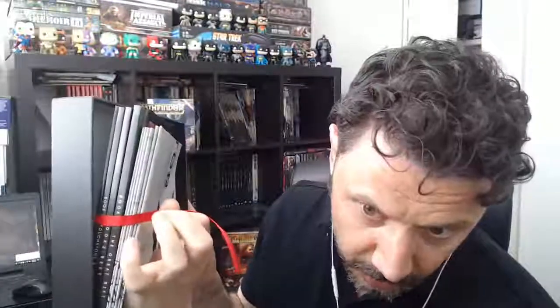One thing I see in here that I really like — and it was also in the Starter Set — is these cool little tabby things that make it easier to pull the books out. Back in the day with older box sets, you'd jam your fingers in trying to get the books out. These have a pretty cool little tab you can just pull to get all your books out. The Starter Set has something like that as well.